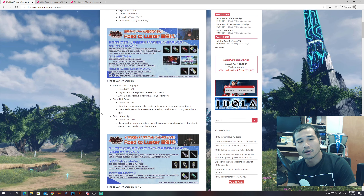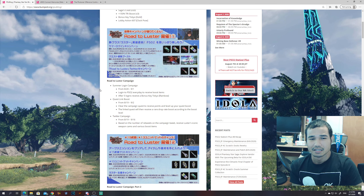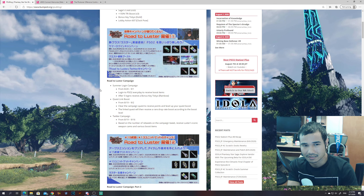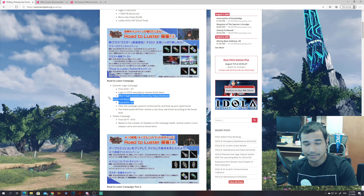This is part one — a bunch of miscellaneous stuff, some basic things. You still want to do it, but it's nothing too grand. The rainbow key is good, but it's situational. What you want to do is log in to PSO2 every day from August 20th all the way up to September 1st to receive boost items, and after five logins you receive a bonus key Tokyo Rainbow.